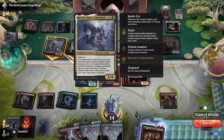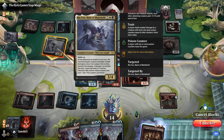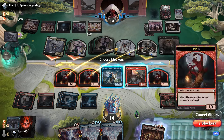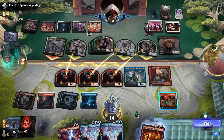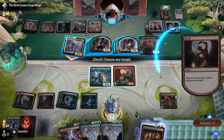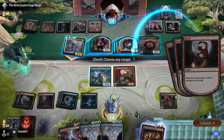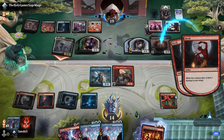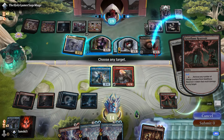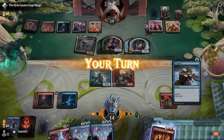The creatures also get +1/+0. The most important thing right now is to get rid of Shieldmate's Blessing as soon as possible — we have to avoid the effect where drawing a card costs us two life points. We'll block with the devils and use the ability of Geistflame Reservoir. We have three counters on it, so we'll pay two mana, remove three counters, and deal three damage to Shieldmate's Blessing — one problem less!